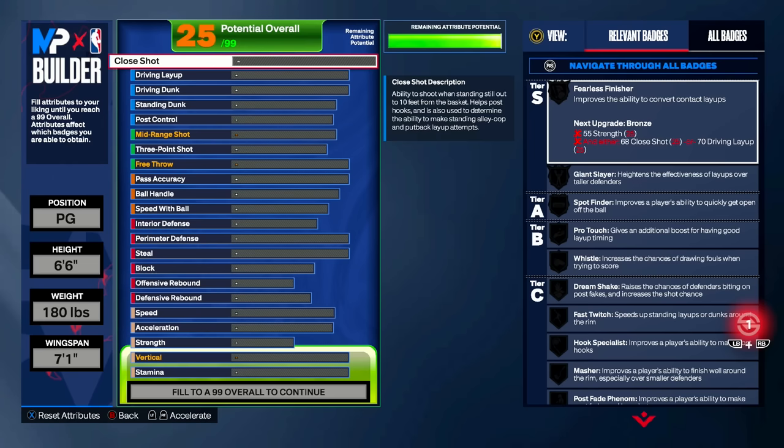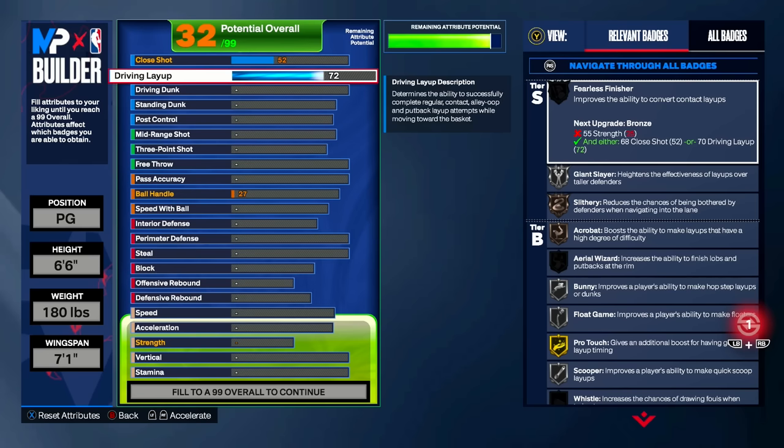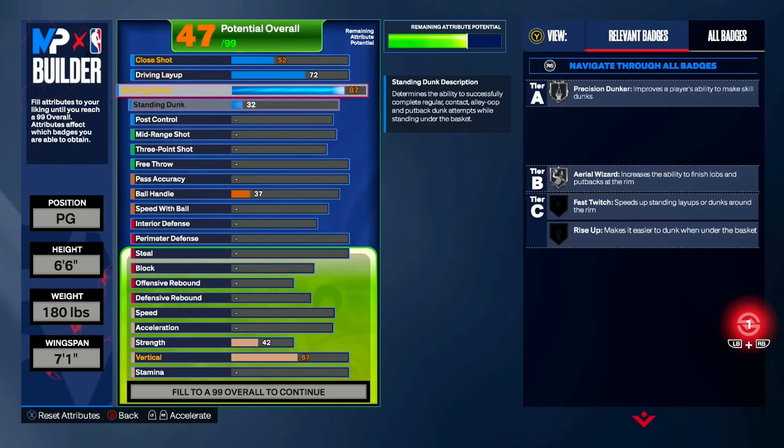Now let's set our MyPlayer's potential. This build has two variations so make sure you see both. Starting with the finishing category: close shot we're bringing up to 52, driving layup all the way up to 72 — that's all you need for layups in this game. For the driving dunk, we're bringing this all the way up to 87, which allows us to get contact dunks. Standing dunk goes up automatically but we're not touching it, and we're not touching post control either.